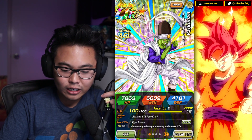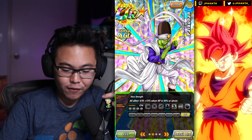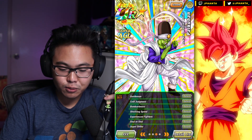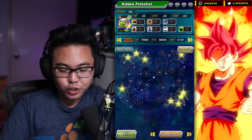He causes huge damage to the enemy and lowers the enemy's attack, which is great. At SA-15, he provides all-allies attack support by 15%, as long as your HP is 15% or above. His link skills are Gentleman, Cold Judgment, Bombardment, Shocking Speed, Experience Fighters, Soul vs. Soul, and Super Strike.